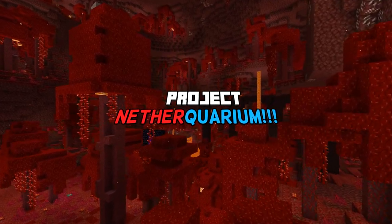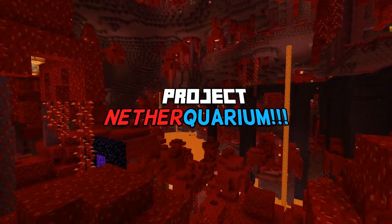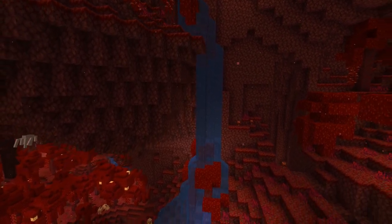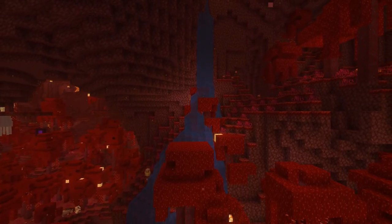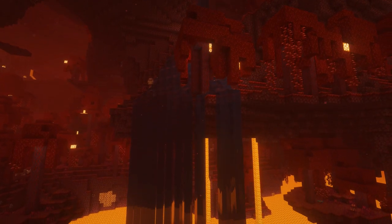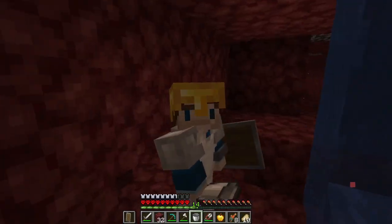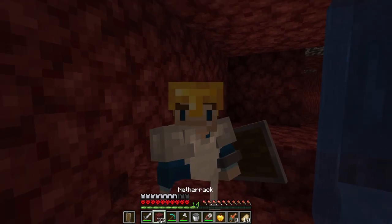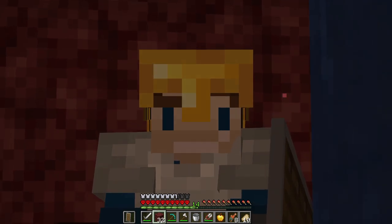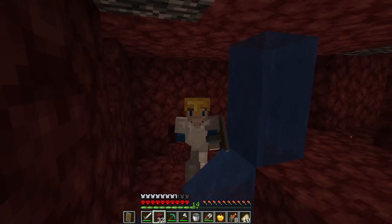Project Netherquarium is a series where I try to build an aquarium in the nether, a dimension where water isn't supposed to be allowed to exist. However, in the previous episode, I was able to exploit a bug involving glow lichen in snapshot 21w03a to place water at the top of the nether, which I will use as the source for flooding the entire dimension. Welcome to episode 2 of Project Netherquarium, the series where I build an aquarium in the most impossible of places — the nether.